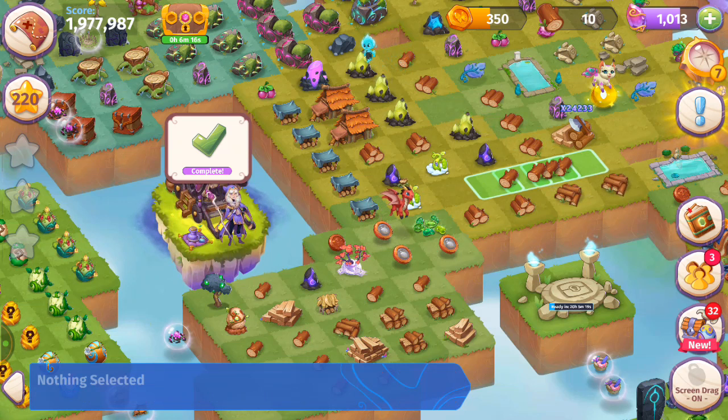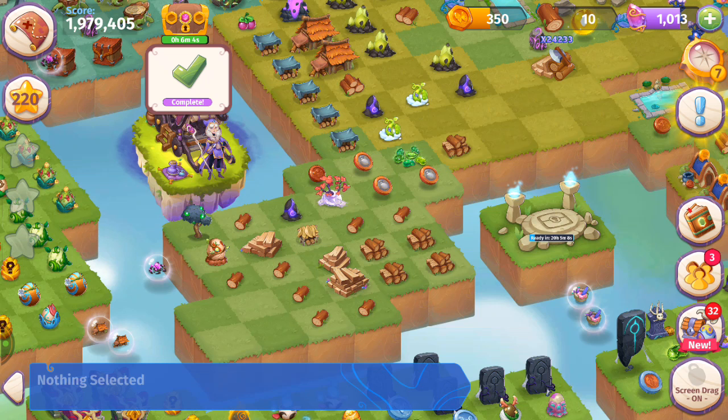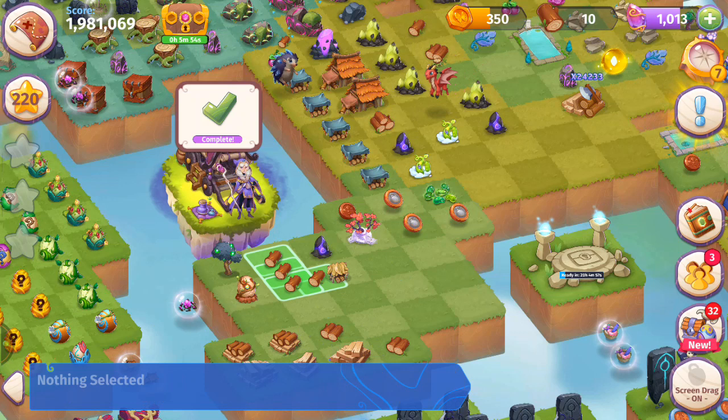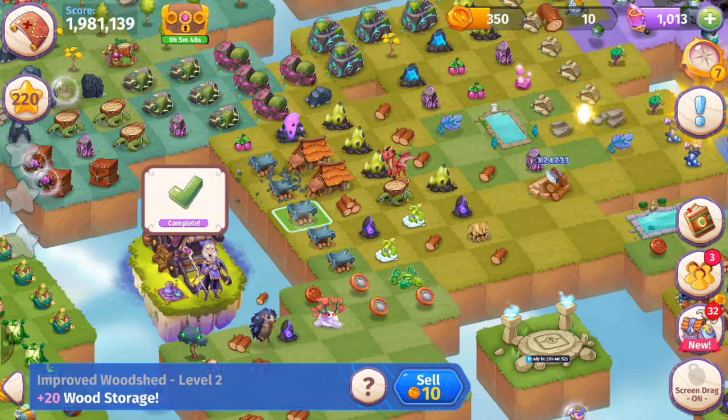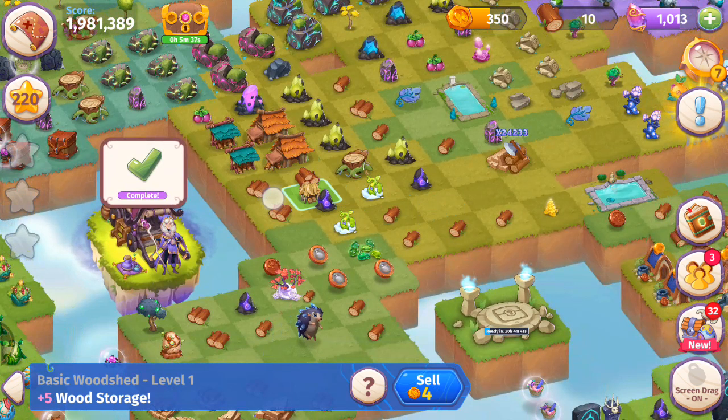I'm just going to finish cleaning all this up and then repeat the technique we used earlier. Keeping the higher level wood items in the corner. Here's another five-merge — tap all those woodsheds, get tons of wood, merge those five level twos. Now we've got one level one, two level threes, and two level fours.